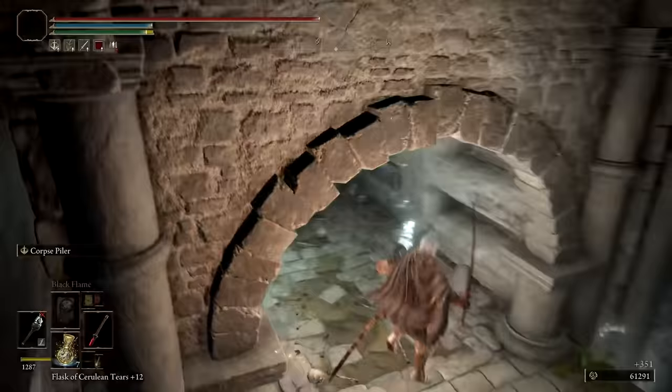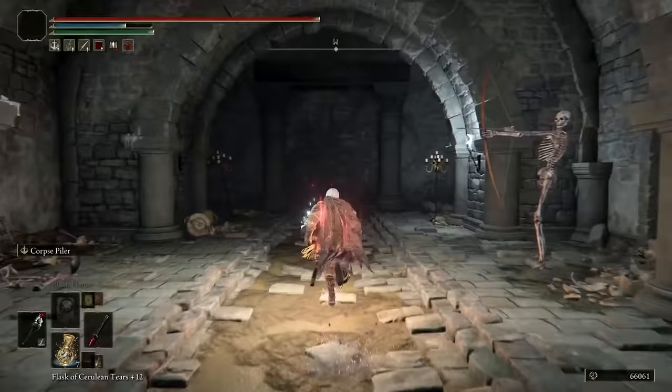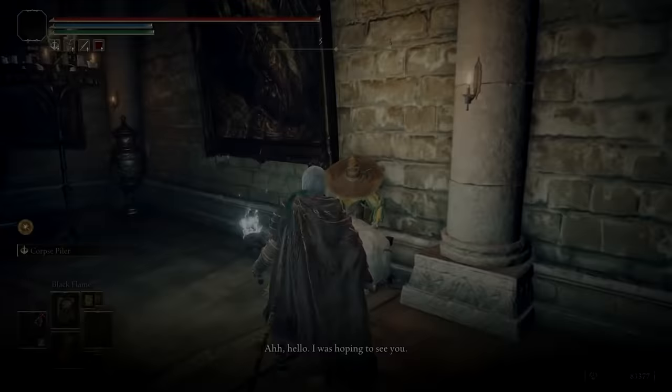You'll need to ride on one of those blades to reach the floor above, then make your way down to the end of that path and hit a false wall that is hiding the boss room. Inside, you'll need to defeat a Black Knife Assassin to acquire the Black Knife Print, along with the Assassin's Cerulean Dagger Talisman. Return to Roundtable Hold and show Roger the Knife Print, allowing him to hold onto it for further study.